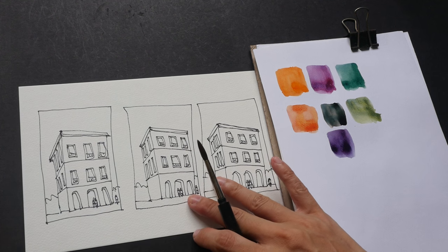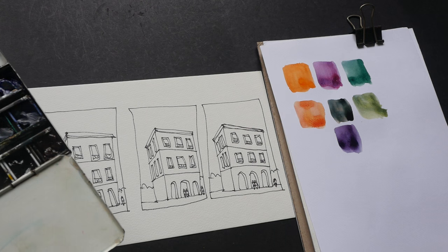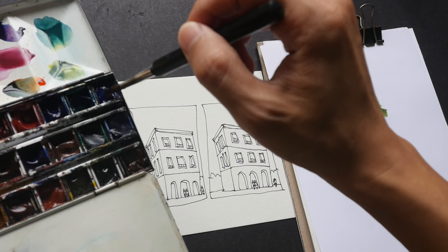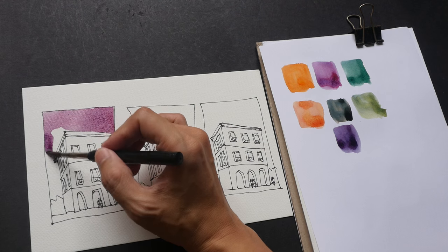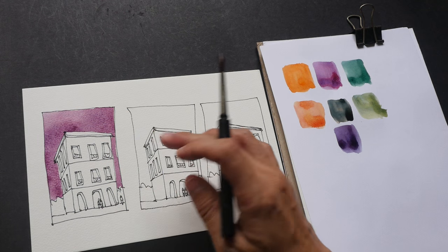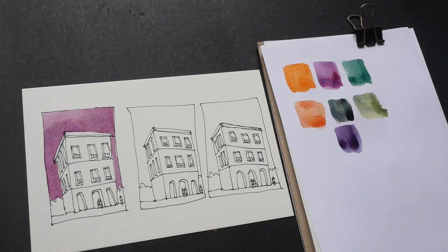Let's start. For the first one I want to paint the sky in a purple tone, so let me use the bright purple — permanent alizarin crimson and French ultramarine. Later on when it's dry I'm going to go in with the orange. For the second one I'm going to paint exactly the same but use the more muted purple — in this case it's permanent alizarin crimson and phthalo blue.